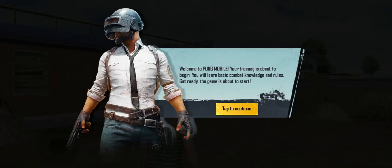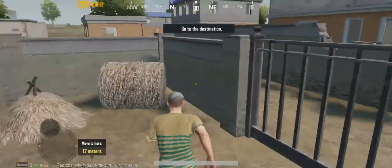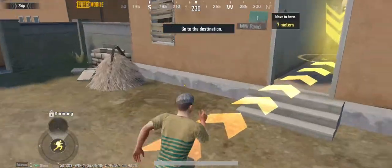Your training is about to begin. Drag forward with your left hand to swipe the screen; with your right hand to control where you're looking.